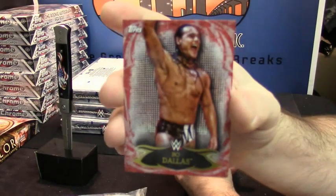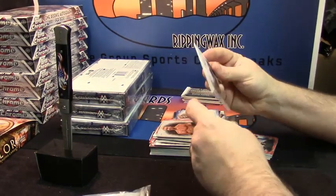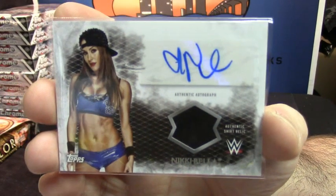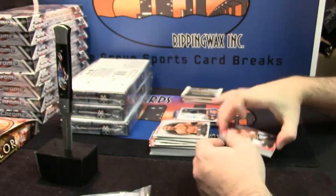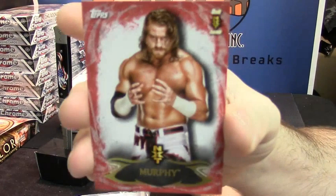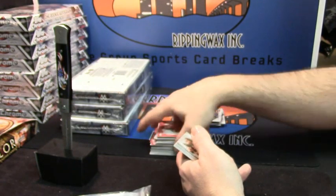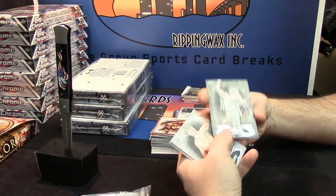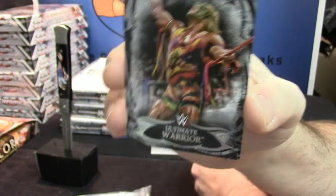Bo Dallas, Redberry Ancient. Base for Christian. More Lady Inc. and Lady Clothes — Nikki Bella. Murphy, red variation next. In real life or on the show — wasn't he having some problems, or was that with his wife? Angelo Dawkins, 45 out of 99. The Ultimate Warrior.